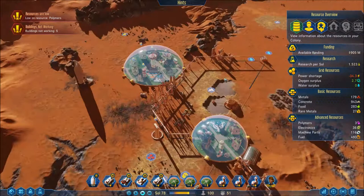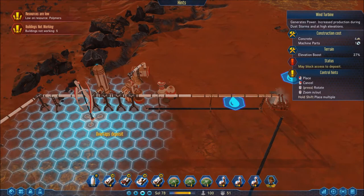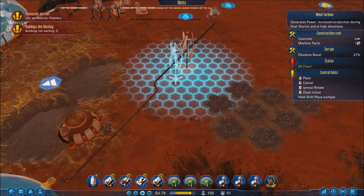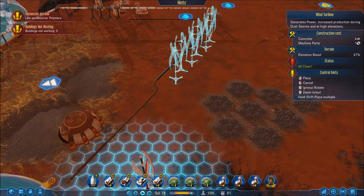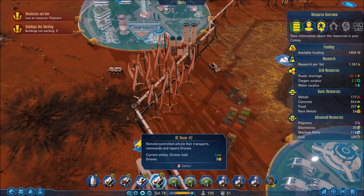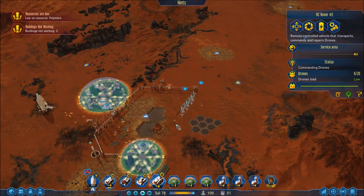Not enough power — okay, yeah, that's also another slight problem. Let's do wind turbines. Actually I've got all this room right here, let's just do it here — one, two, three, four, five, maybe six. I think I'm gonna have to move one of my drone commanders because I don't think it's in range. My other drone commander is just sitting there like a jerk — get back up here, I need you over here right there.